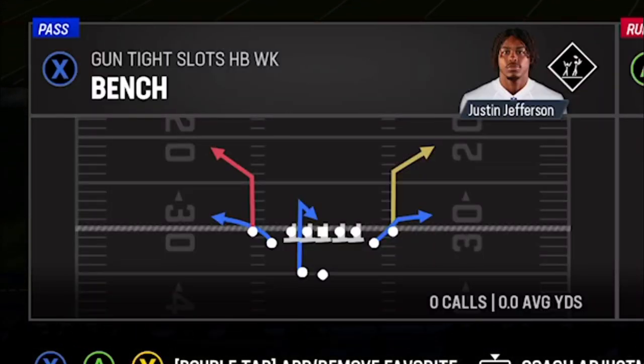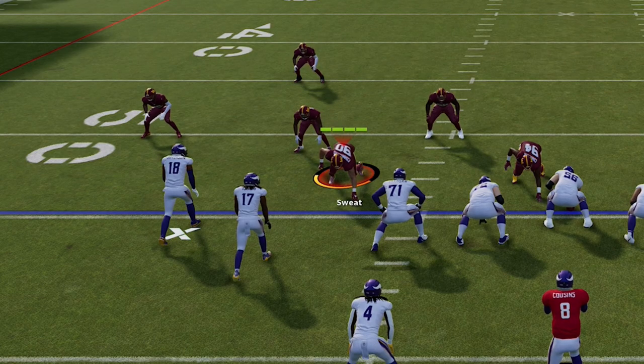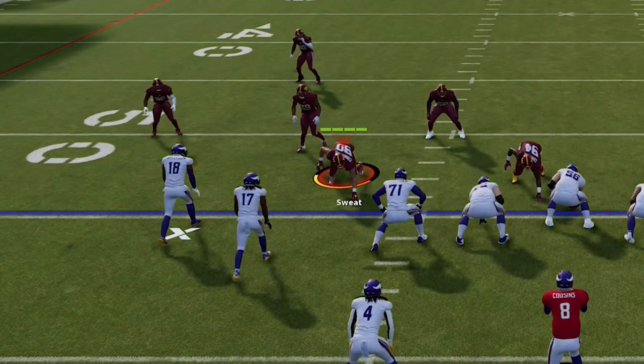The last play is from the Gun Tight Slots Halfback Weak formation and the play is called the Four Verticals. This is a play I put out early in Madden 22 that scored against every defense in the game and was instantly patched after I put it out, which is probably a good thing since it might be the most broken play I can ever remember putting out. It doesn't beat those defenses anymore but it does have a super glitchy reaction to man zero press defenses. I'm using the Vikings as it's in their playbook, but this play can also be found in the Bengals, Colts, Eagles, Panthers, and Rams. On defense I'm going to once again be showing this against the meta Overstorm Brave, but it will work against any man zero and press coverage.